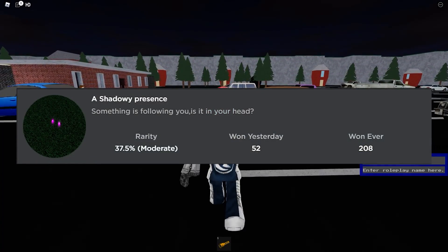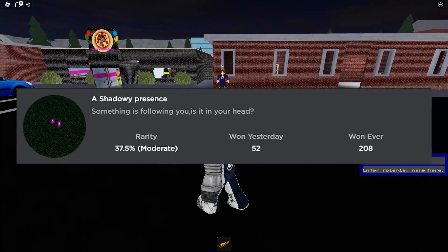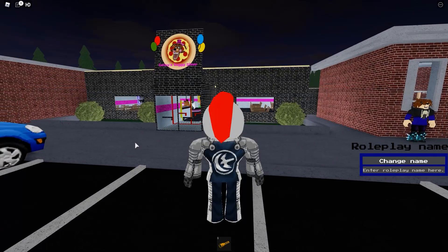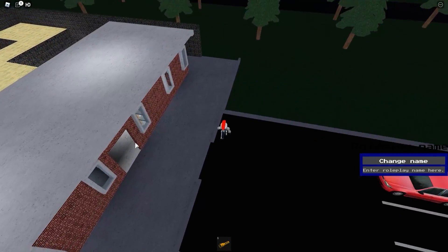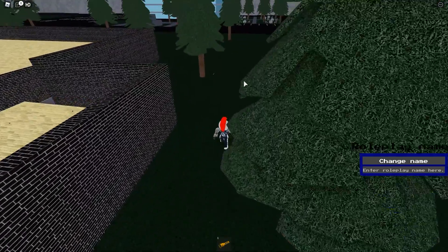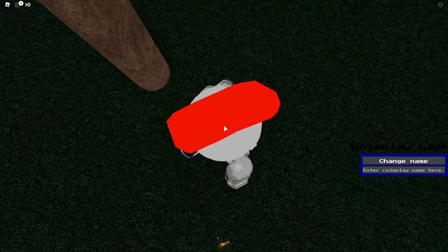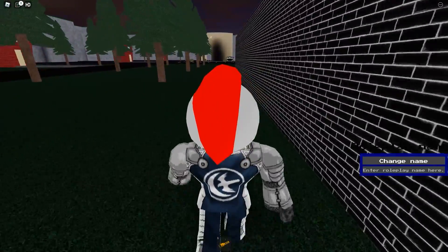For A Shadowy Presence — 'Something is following you, is it in your head?' — with a 37.5% rarity. Face the pizzeria, turn to your right, and go around the pizzeria, around this wall. You can see it in the corner under the tree — just a pair of glowing eyeballs. Step on them and you'll get the badge.